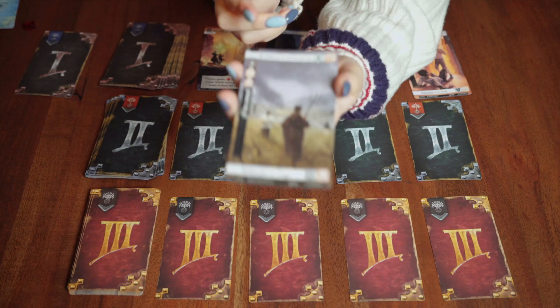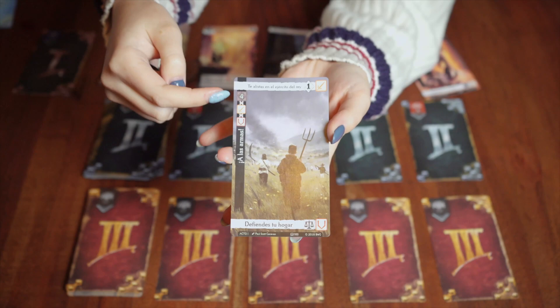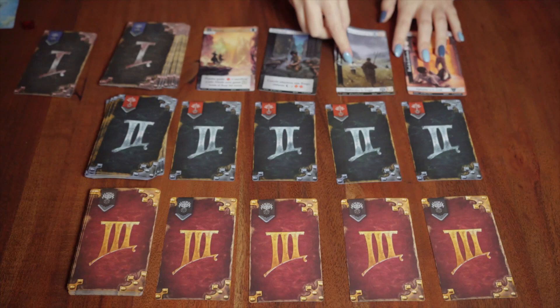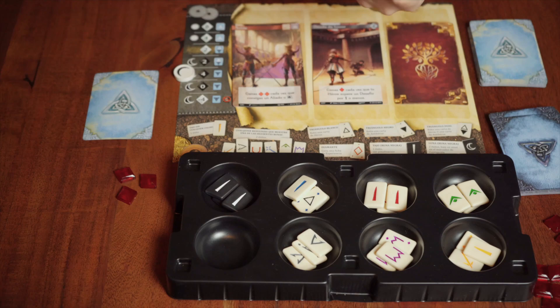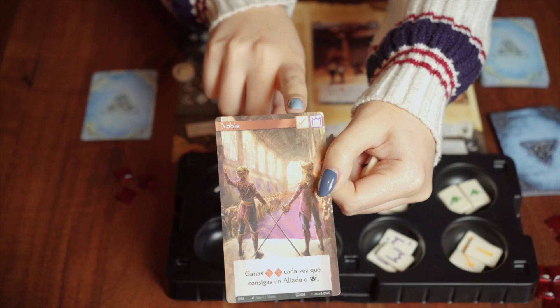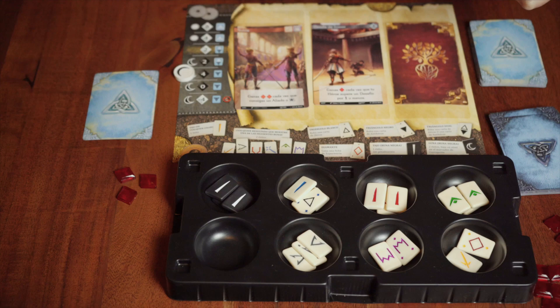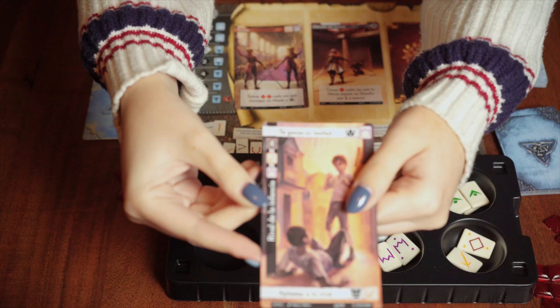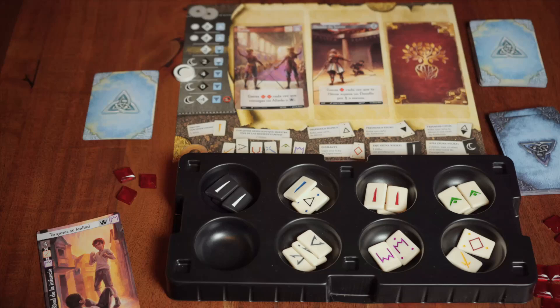Each challenge card has two paths a hero can take, each awarding different symbols. These cards can only be acquired by casting runes that equal or exceed the value indicated on the card. To resolve a rune roll, the player takes the three core runes, which are always the base of their available runes. They then look at their player board and count how many rune symbols they possess of each type, drawing one rune for each symbol. It's important that each card can only be resolved with the runes indicated on that card — runes of another type cannot be used.